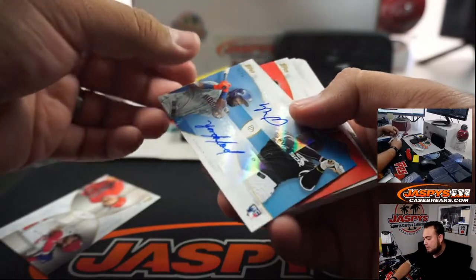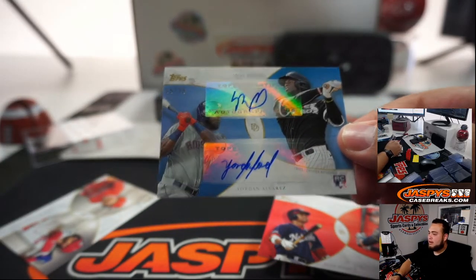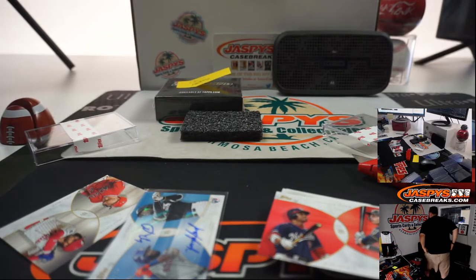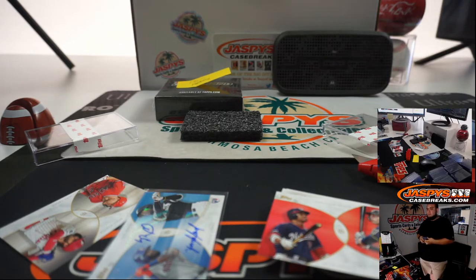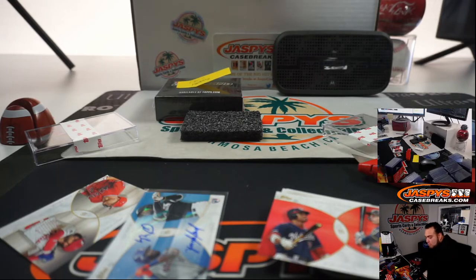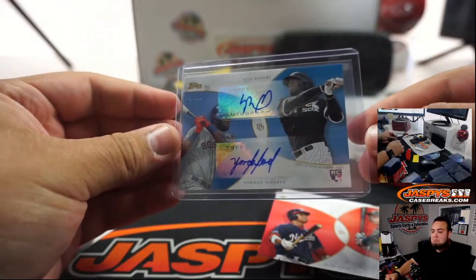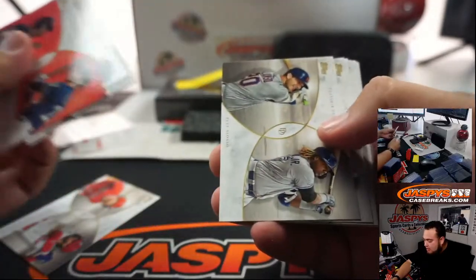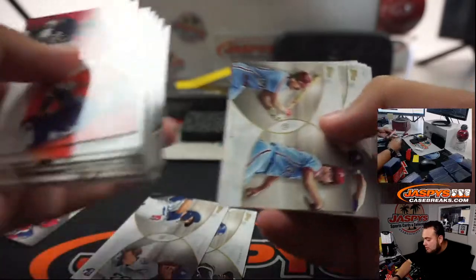I don't know if one of these is going to be autographed. Oh, there it is — so there is one autographed. Five out of 25. That is Luis Robert and Yordan Alvarez. Very nice. Look at that, it's pretty sweet. Not bad. I don't know if all these other ones are numbered — I think they're just part of the set. Maybe there's another autograph in here? Who knows. But there are obviously some rookie cards in here — I'll penny sleeve those. Pretty much just the whole set.